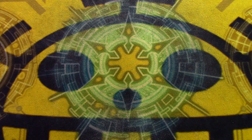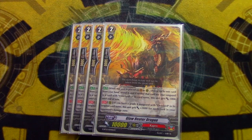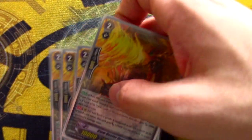Next, we are running four copies of the new 10k Glow Heater Dragon. On ride or call, you either reveal an Overlord from your hand or have an Overlord Vanguard. If you don't have an Overlord anywhere, it loses 5k, but it's a 10k wall so it's nice to have. And if you have a G unit with Overlord in its name that you're on, it gets 2k for each card in the damage zone. A common misconception is that having an Overlord heart gives you the 2k, but that's wrong — the G unit has to have Overlord in its actual card name. Poor card design; it should have just been Overlord period.